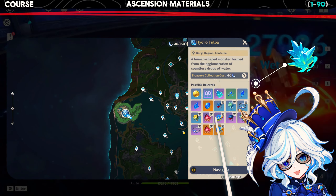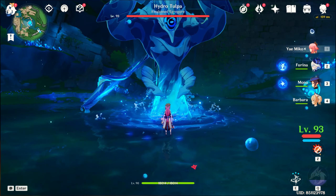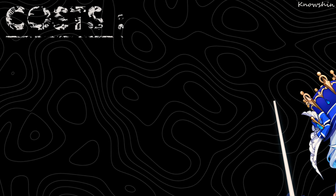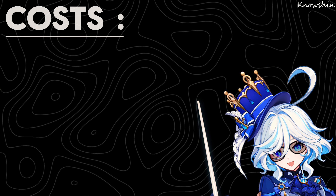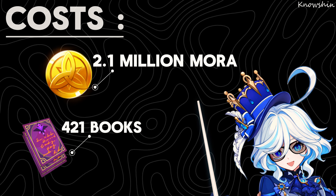Looking at the boss drops, you can obtain the boss materials by defeating this creature shown here. Talking about the costs of her ascension, it's going to be 2.1 million mora as well as 421 purple XP books.